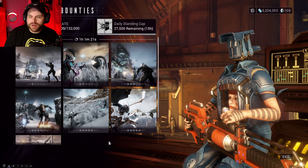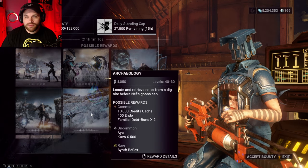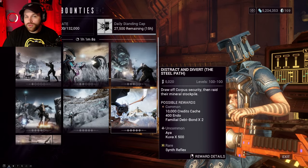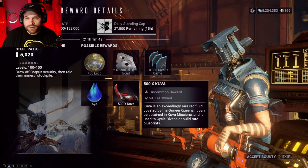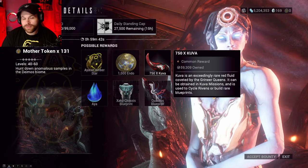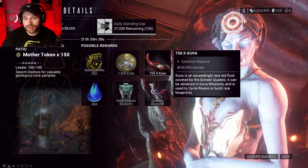A couple of other places you can pick up Kuva: on Fortuna, talk to Eudico and go to her fifth bounty — she has a reward where you can possibly get 500 Kuva. If you have Steel Path unlocked, you can get Kuva from that variant as well. The same thing goes for the Entradi — go talk to Mother, check her bounties, and you've got a chance for 750 Kuva, with another 750 Kuva chance for the Steel Path version.